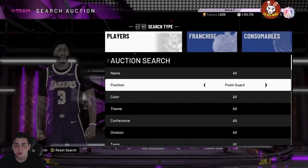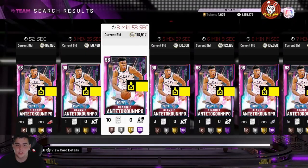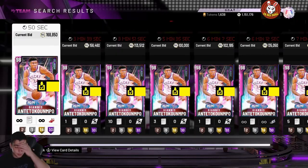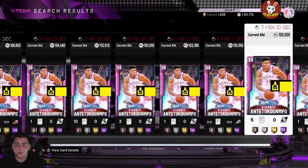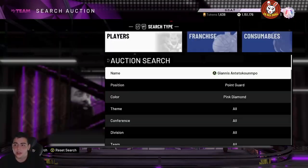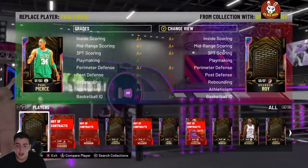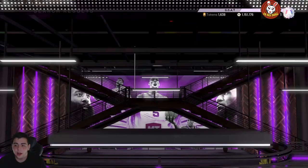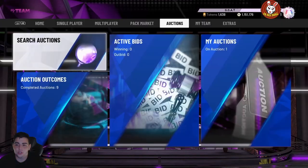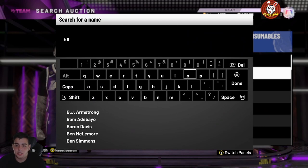Point guard Giannis dropped in price — yesterday he was going for around 104K MT, which is where I picked him up. A lot of these guards that are close to buyout but still rare are going up in value. If you did pick up some, I'd recommend holding. Let's also check out Bosch.